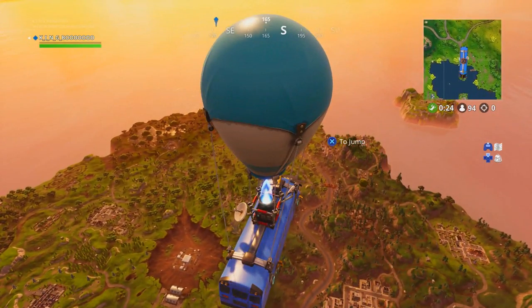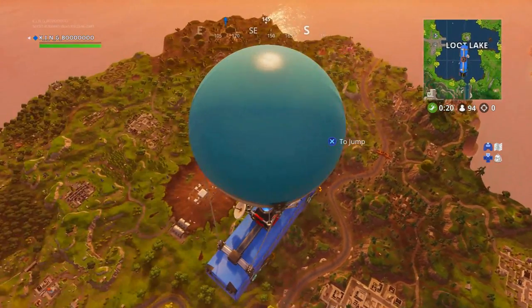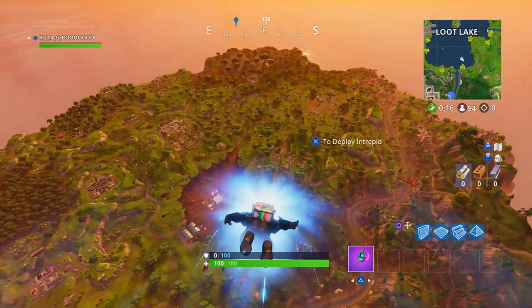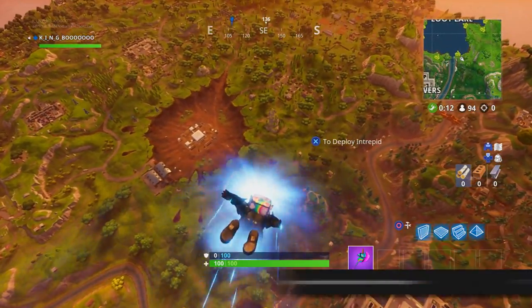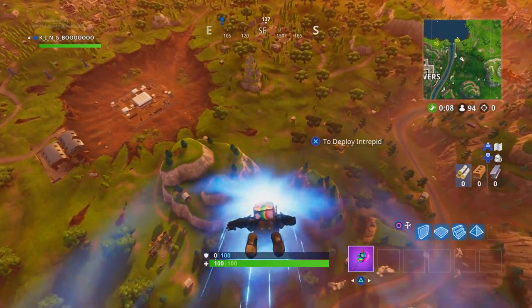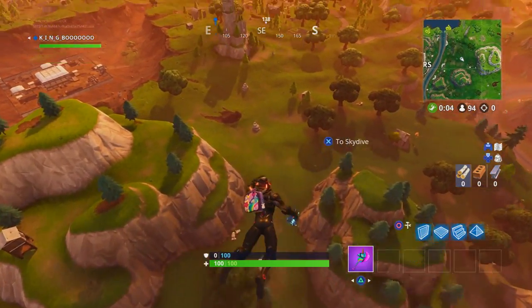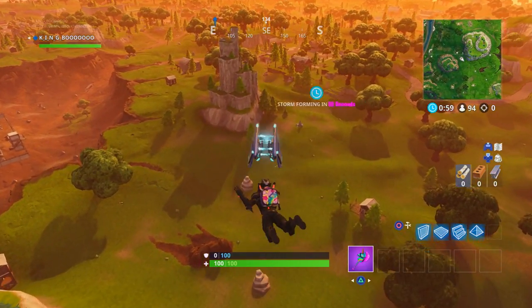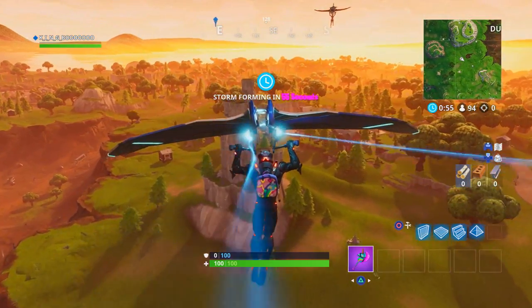What is going on guys, today I've got another Fortnite Battle Royale Season 4 Week 6 Challenge Guide. This challenge guide is going to go over all the locations where you need to spray over Carbide or Omega posters. There are 7 you have to do in total, however there are more than 7 spots around the map — I'm just going to show you the quickest 7 within this video.